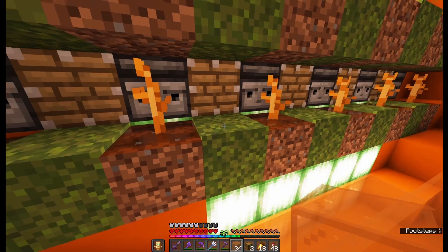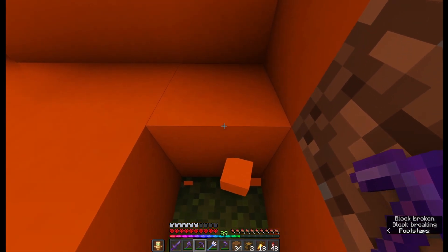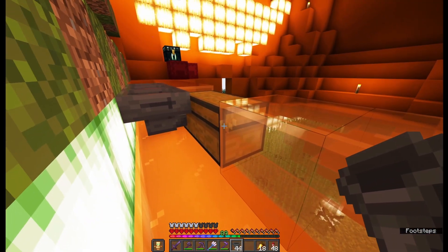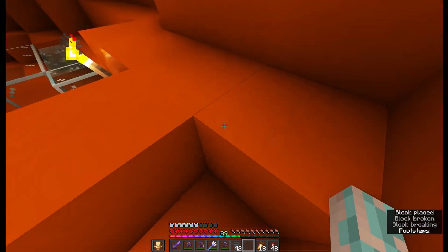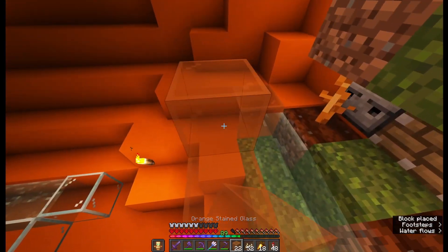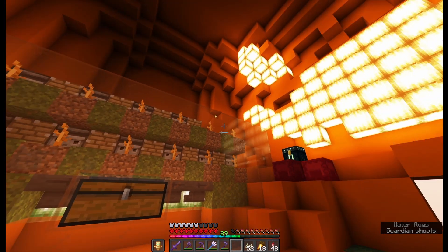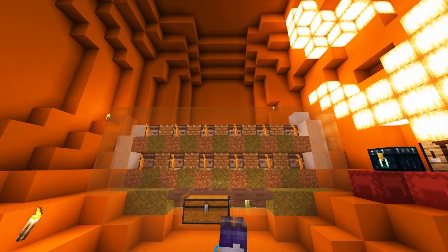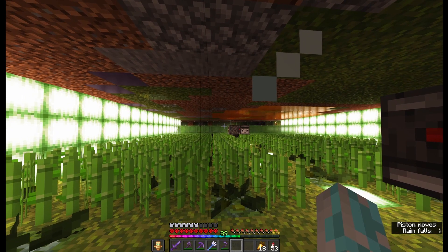So I will encase this farm with glass because the piston will push out the pumpkins very hard — I have to make sure they don't jump out. In the center I will place a couple of hoppers feeding into one chest. Actually even one hopper would be enough. Three is also a good number — it depends on your resources. I placed five, maybe eventually I will change it. Now that the collection system is ready, I will repeat this process until the ceiling.